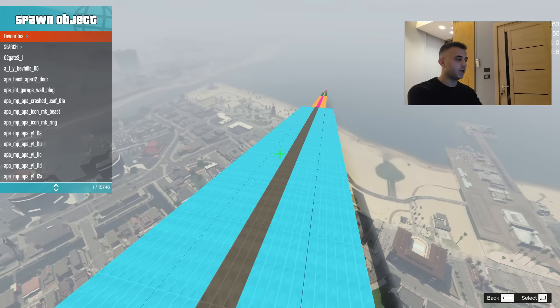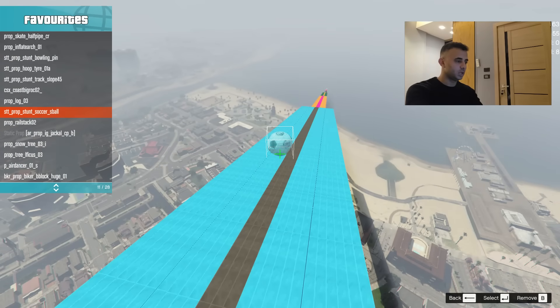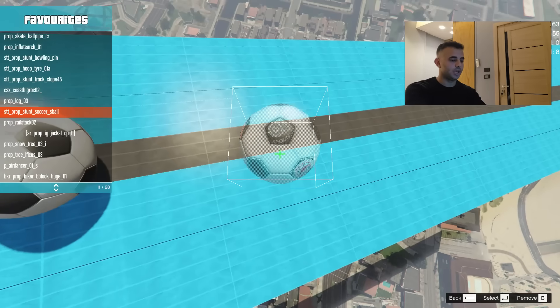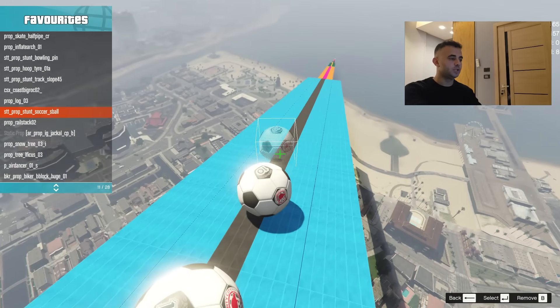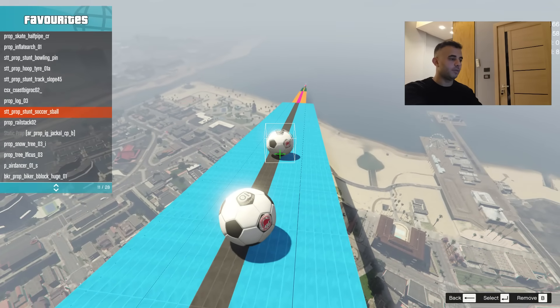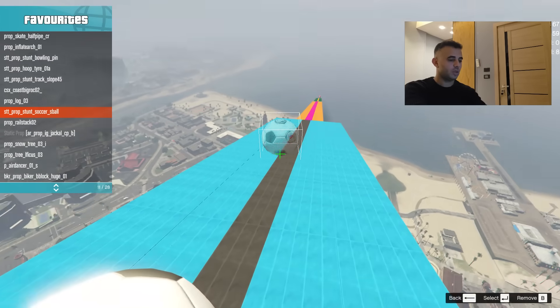Now back to it — I'm going to add some balls right here. Just hit Enter, move with the mouse and W key, and place them through here. There we go.